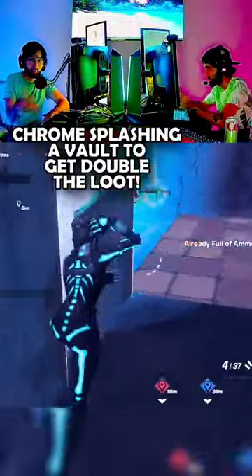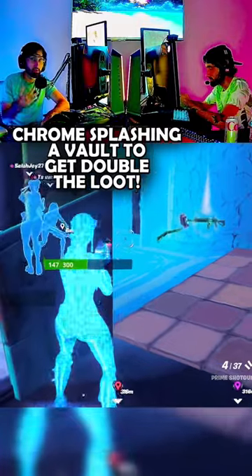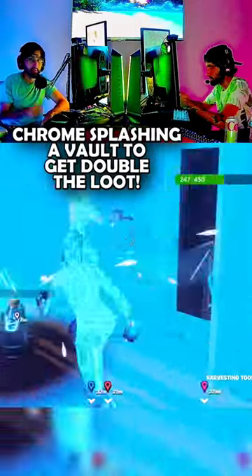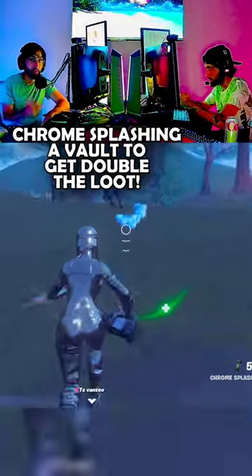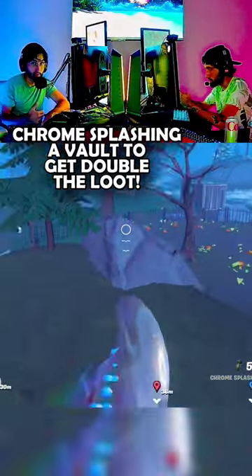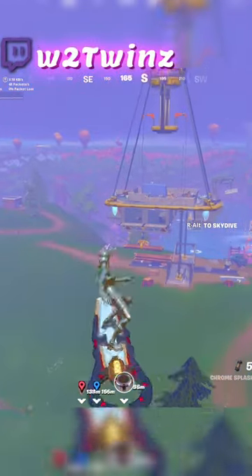A lot of you guys didn't know this, but if you chrome a chest in Fortnite it actually gives you double the loot. So we had this great idea to throw chrome splashes in a vault to get even more loot. Let's open up the vault and then chrome all of the chests inside.